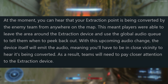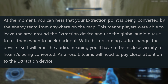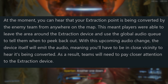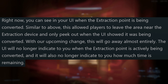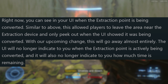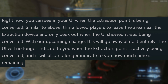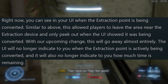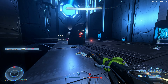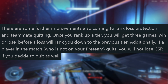For all the ranked grinders, there will also be some fine-tuning to the ranked experience in this upcoming update, specifically when it comes to ranked extraction and CSR. At the moment, you can hear your extraction point being converted by the enemy team from anywhere on the map. This meant that players were able to leave the area around the extraction device and use the global audio cue to tell them when to peek back out. With this upcoming audio change, the device itself will emit the audio, meaning that you'll have to be in close vicinity to hear it's being converted. As a result, teams will need to pay closer attention to the extraction device. Right now, you can see in your UI when the extraction point is being converted — this allowed players to leave the area near the extraction device and only peek out when the UI showed it was being converted. With the upcoming change, the UI will no longer indicate when the extraction point is actively being converted, and it will also no longer indicate how much time is remaining. This will certainly increase the skill gap.